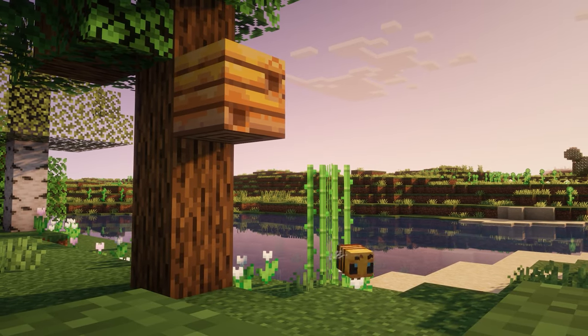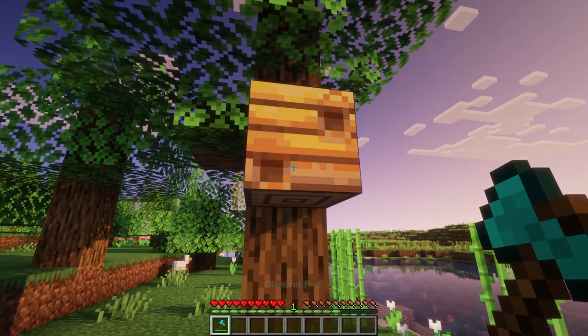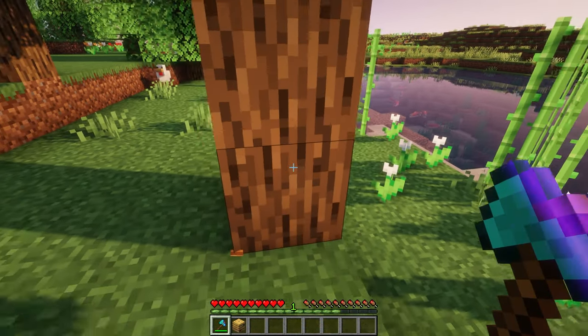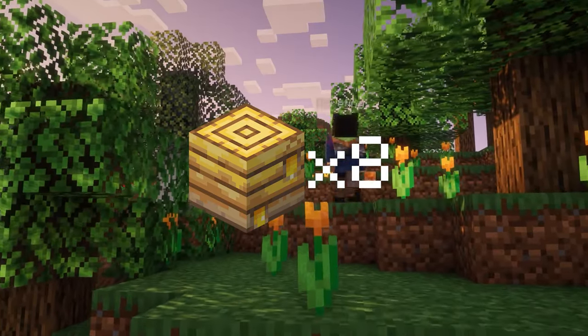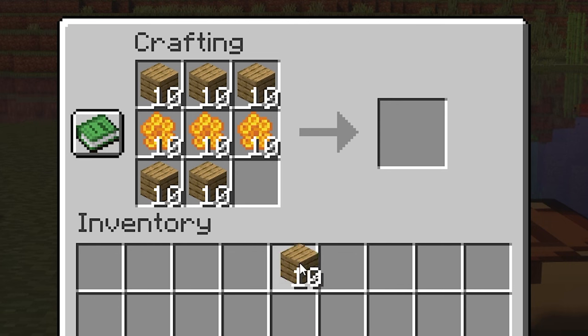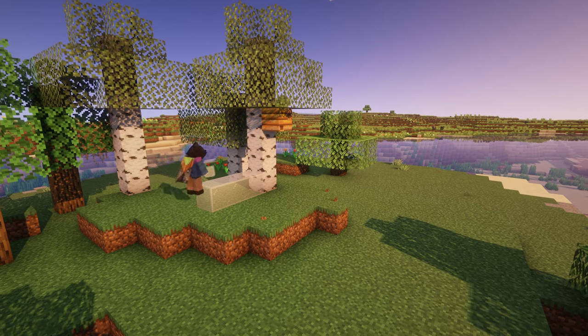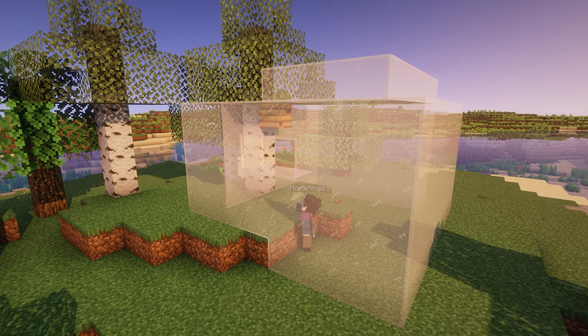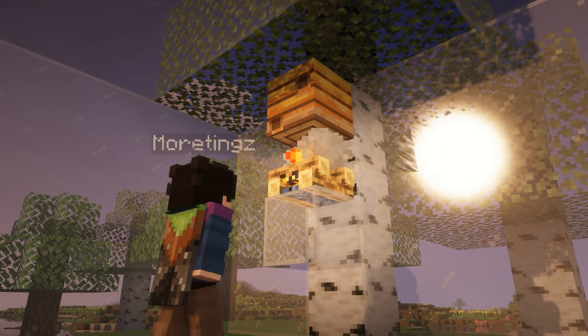The first step is to find a bee nest that contains at least two bees. To get the nest, simply break it with any silk touch tool. The bees will remain safe inside until you place the nest again. Collect a total of eight nests by exploring your world. If you don't have silk touch, then you can make beehives instead. And if you don't want to explore to find bee nests, then you can also use this method: build a medium-sized box around the bee nest and place flowers on the inside.